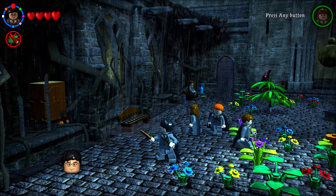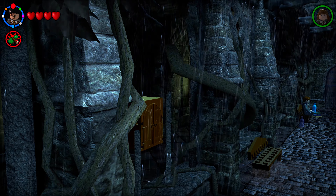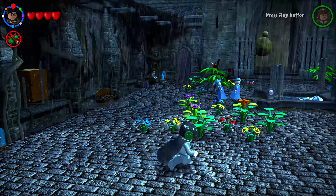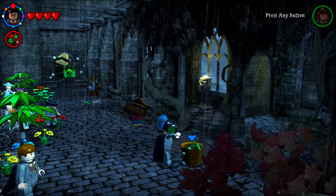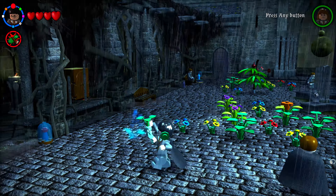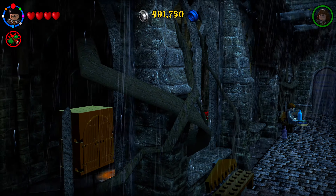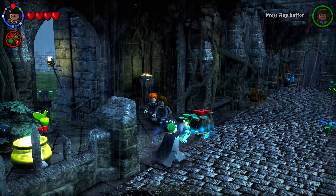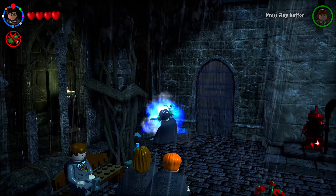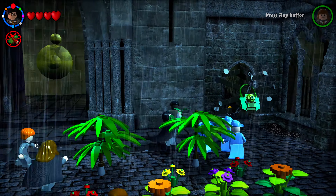Grab earmuffs from the closet on the left hallway, then find a mandrake in a basket on the right side of the courtyard. Use it to smash five glass cases scattered around: one near the basket, one on the left side of the hallway, one at the end of the hallway, one to the left of the wooden courtyard door, and one on the right side of the courtyard. Breaking all five earns your next character.